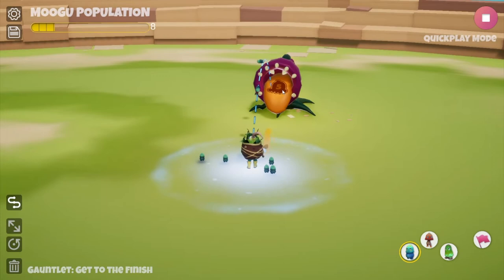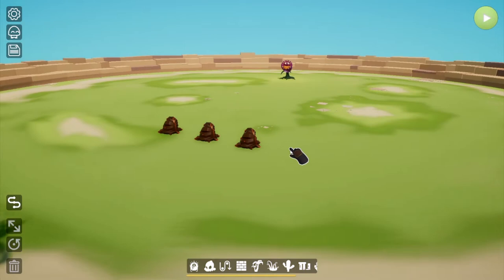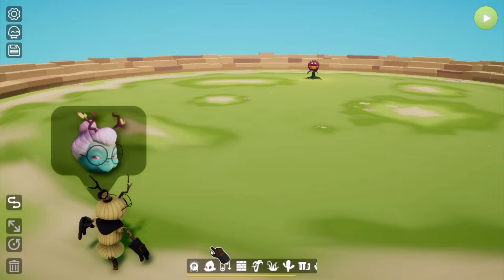In this case it's simple — just avoid the fire, head back to the plant, feed it one, two, three, four, five, pick up the bulb, and we win. Now I'm going to get rid of these and show you how to path a monster.